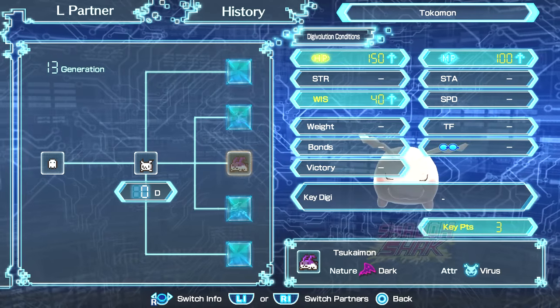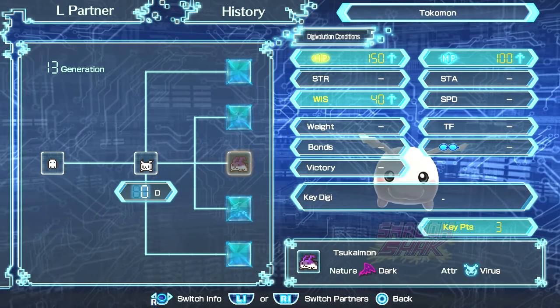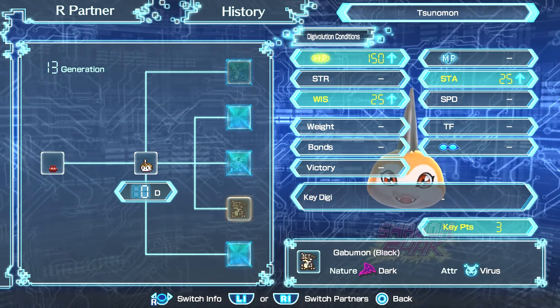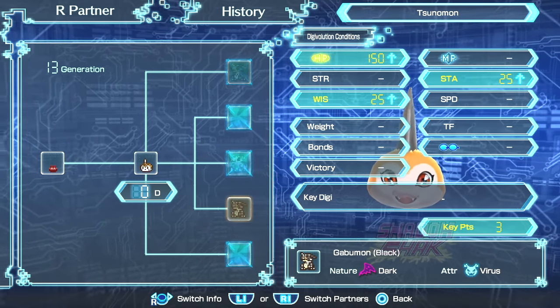So now you wanna dissolve into Tsunomon, and as you can see it's very easy — you guys should not have any issue dissolving into this form. And with Tsunomon, you wanna dissolve into Gabumon Black, so you must get 3 of those digivolution requirements. Simple as well. So now let's move on to the next digivolution.